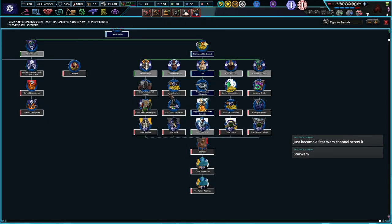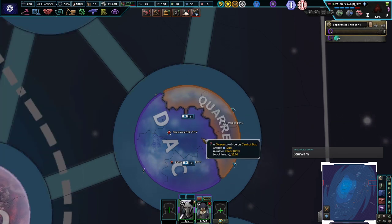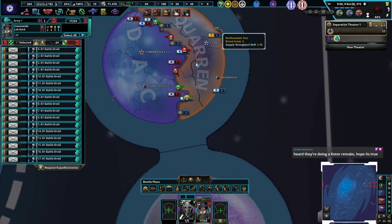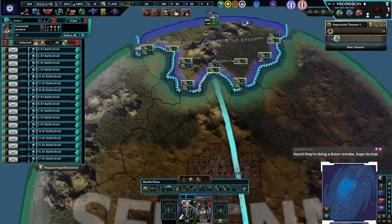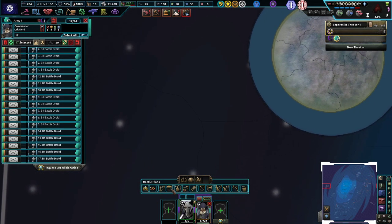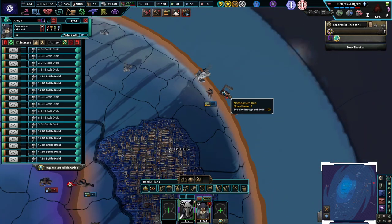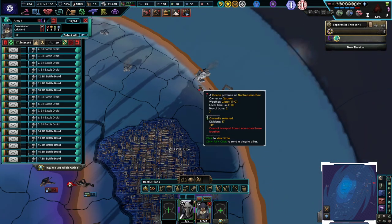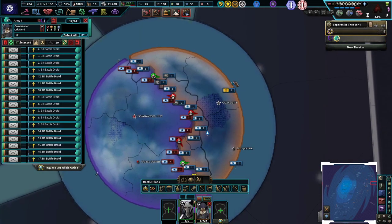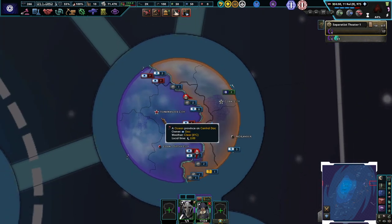Trade federation is already in our faction. Three off-map military factories — you know what, let's get them going. Hell yeah, let's go to a Star Wars channel. Now we can actually test — is it instantaneous? Where the hell is this planet? Where's Dac? It's over here. So if we go here, can we transport to Dac? Yes! Let's get our frontline going — put all our battle droids to go to form Wander City.